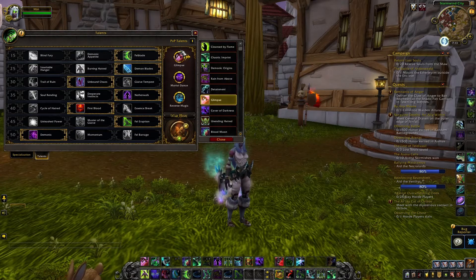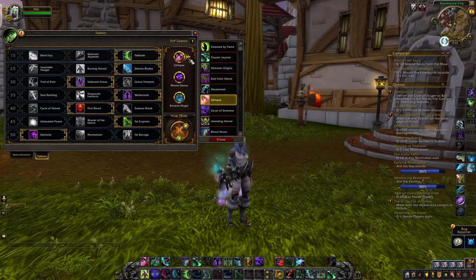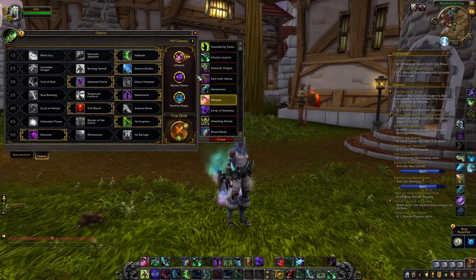As many of you guys already know, if you're keeping somewhat up to date on the changes for a Havoc Demon Hunter specifically, you'll know that we got some of our talents reworked, and we got some new talents as well, as did many other classes. These three that I have currently — Glimpse, Mortal Dance, and Reverse Magic — they're not my default in the sense that you have to run them 100% of the time, but out of 10 games I would run them 8 or 9 times.